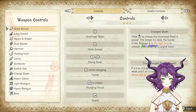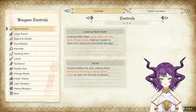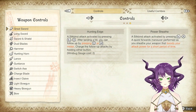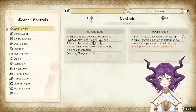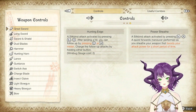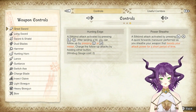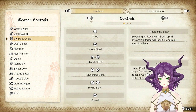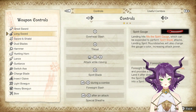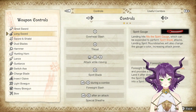Great sword: standard stuff. True slash — bonus damage against targets. Hunting edge: if you're landing a hit, you can follow it up with X or ZR in midair. Power sheath is a forward maneuver — performing the sheath boosts your attack power. Long sword's got a spirit gauge. Foresight slash is ZR plus A during a combo. Special sheath: pressing X from EI slash or ZR from EI spirit slash.